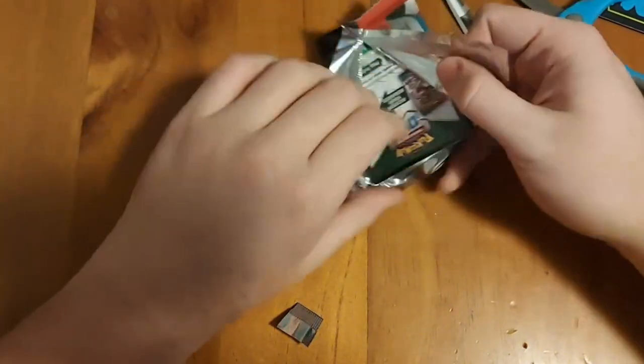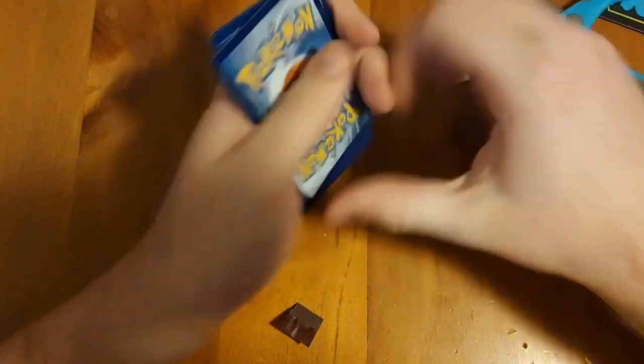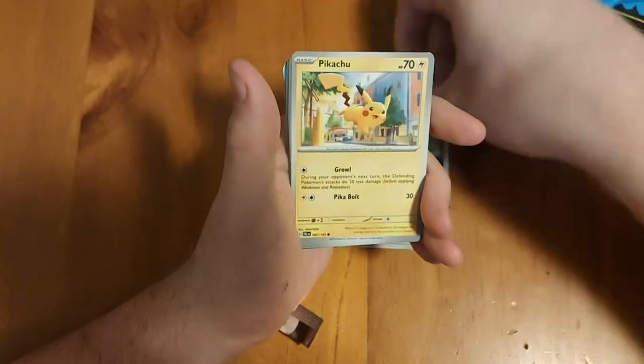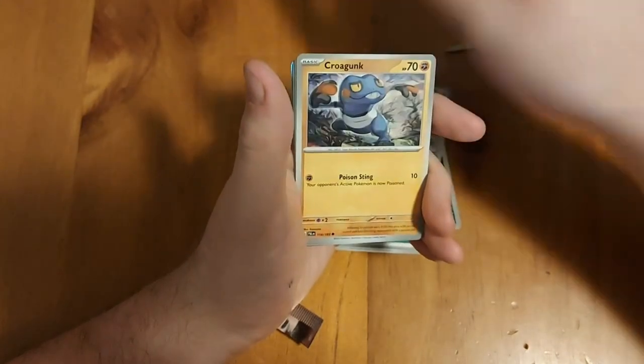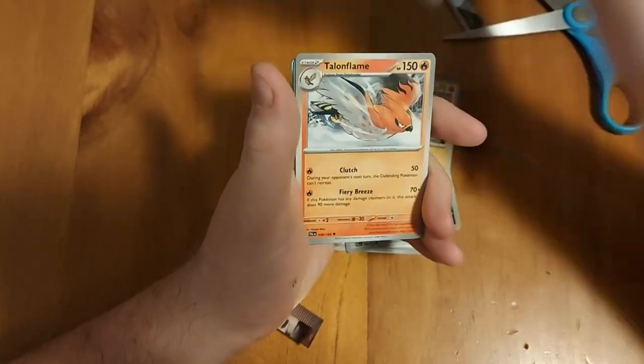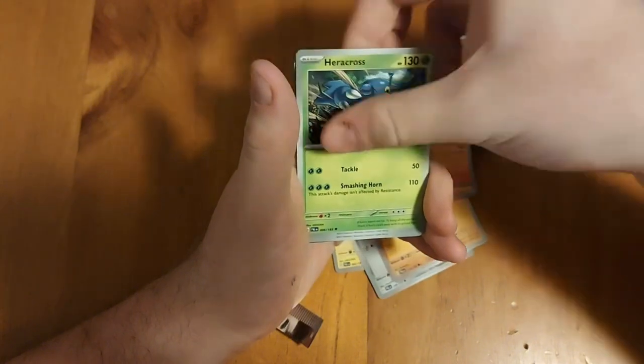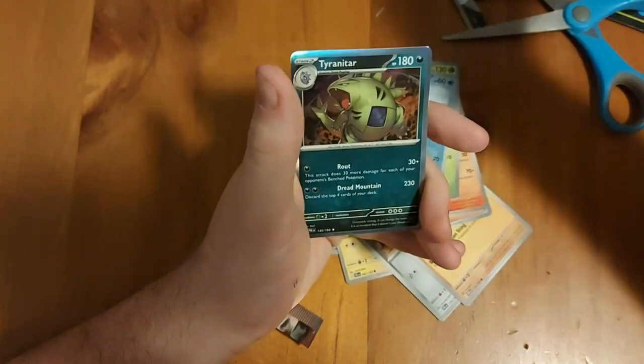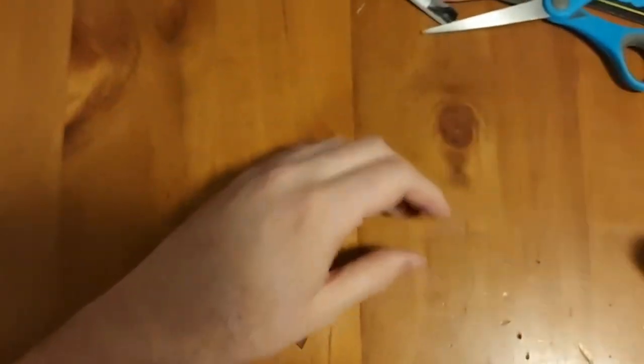I hope it's a pull - I want the Iono card as well guys, I've been wanting it for so long. Second pack: grass energy, Paldean Wooper, Pikachu, Quofant, Croagunk, Giacomo, Talonflame, Heracross, Quaxly reverse, Combee reverse, and a Tyranitar hollow. Man, those two packs are a mess, I need better.